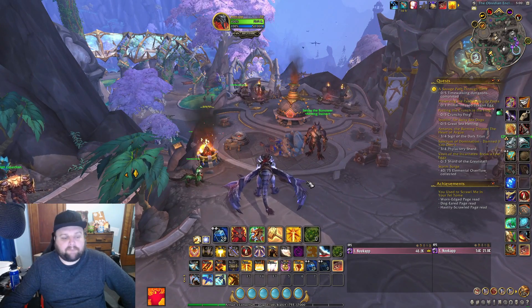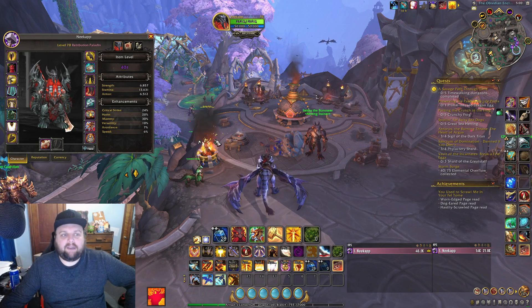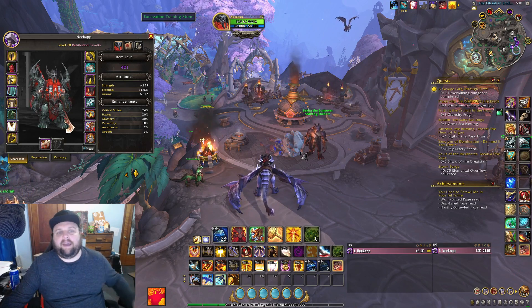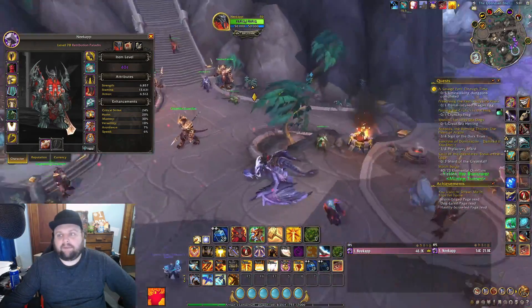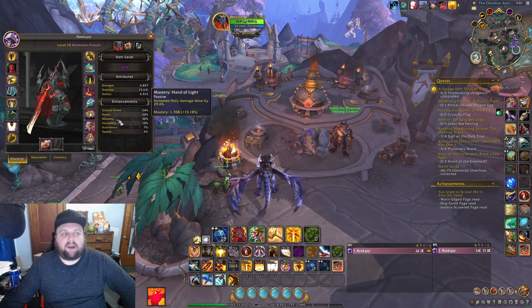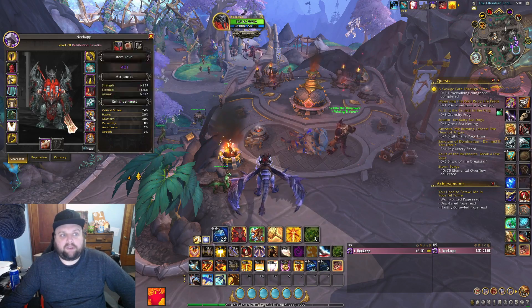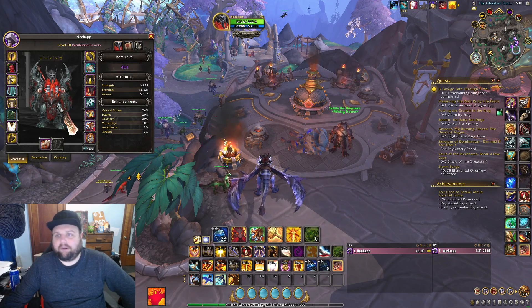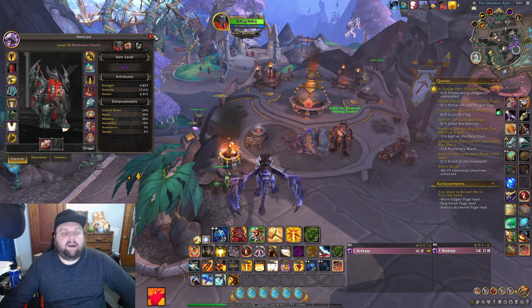I was hoping Radiant Decree with Trueswake would do enough fire damage with the burn effect that it would put us in the top third of classes who really benefit from this ring — but it just doesn't proc often enough. It's still really good if it's in your vault; you should probably take it. Unless you're choosing between a mythic Grieftorch and a mythic ring — you should probably take the Grieftorch. There are some items that are just super strong right now.